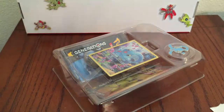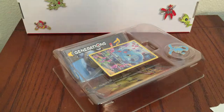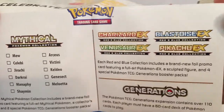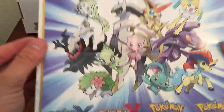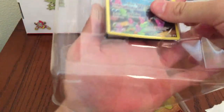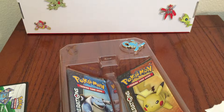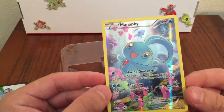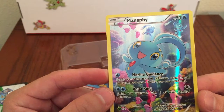You can see the logo and what's coming out this month — the red and blue box collections — and the back shows all of them for this year. There we go. And the card shows a nice Aqua Ring and Marine Guidance.